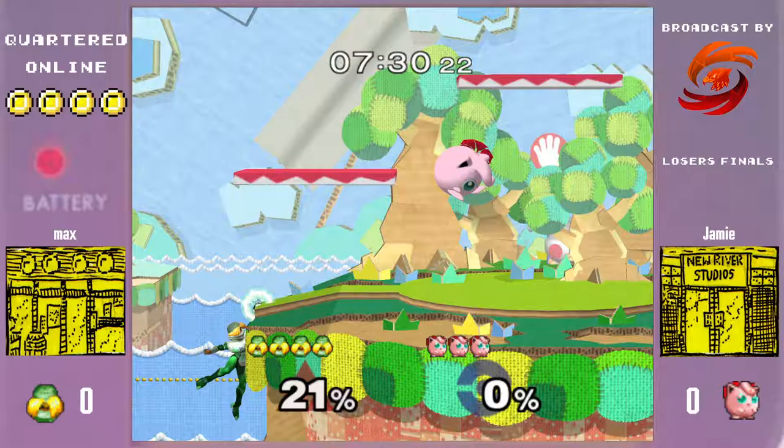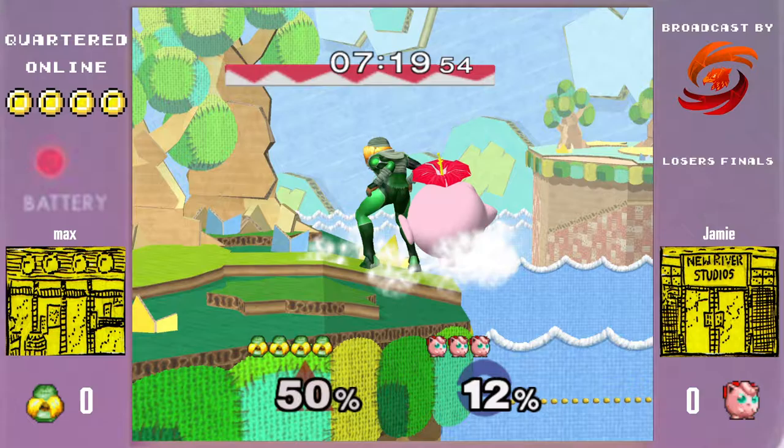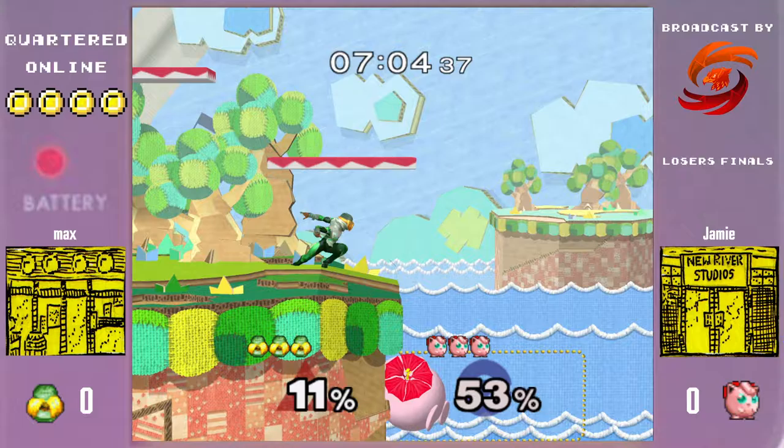I think there's a specific timing where Puff can shield and rest the down smash, but I think it's only if she is facing forwards. A terrible dodge on stage there, and it's a hard timing.